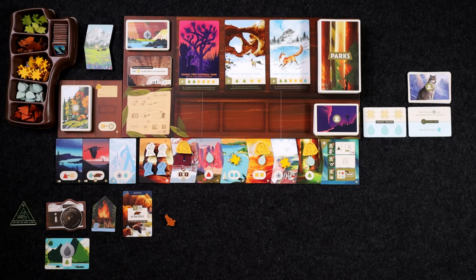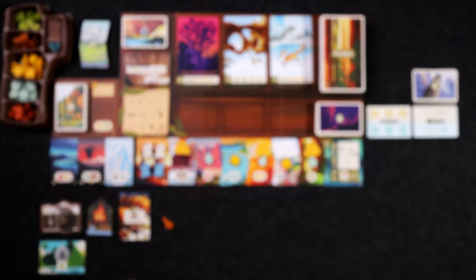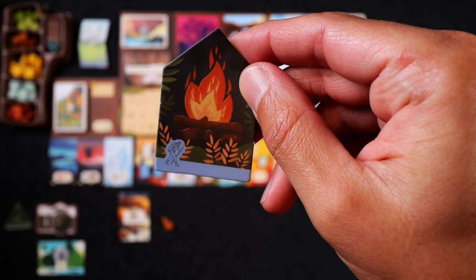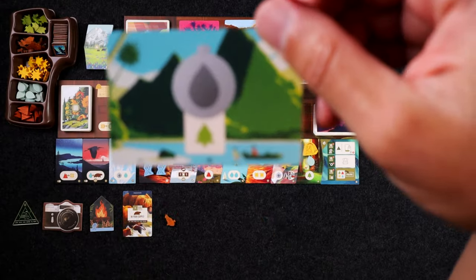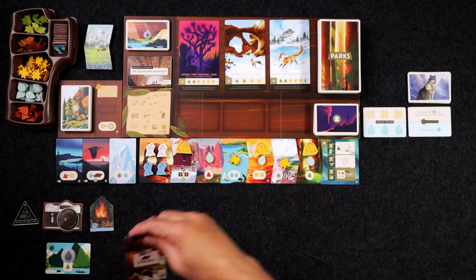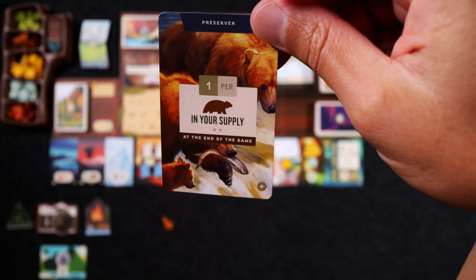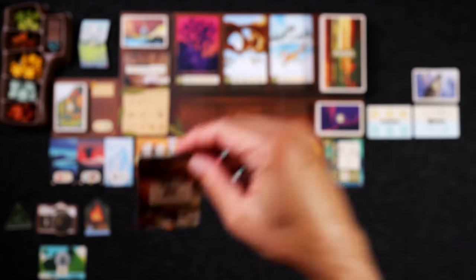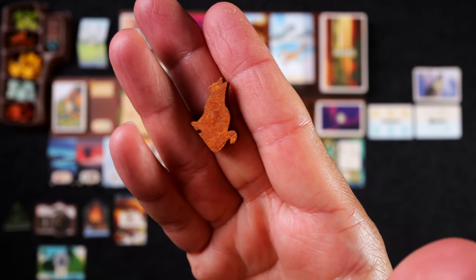Hello everybody, welcome to Totally Tabled. My name is Shaggy and today I am playing a full solo playthrough of Parks with the Nightfall expansion. I have everything set up for the game. We get to start with the first player marker, we also start with the camera and our campfire token face up. I also have a starting canteen card and a goal card which says I will get one point at the end of the game for every wild token that I have in my possession, and I get to start with one little kitty.